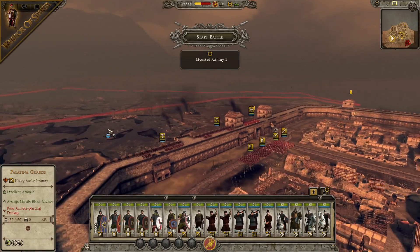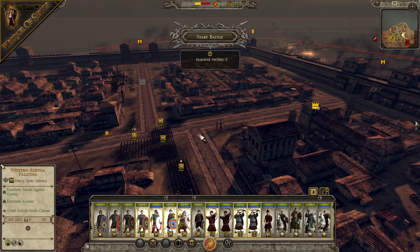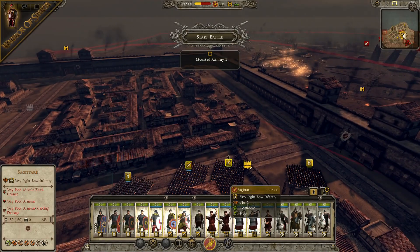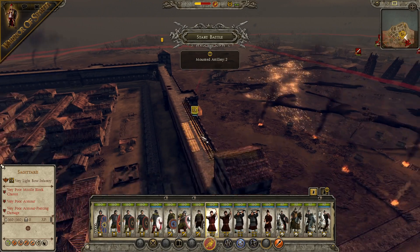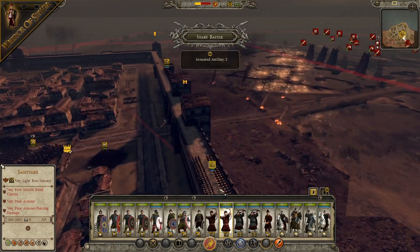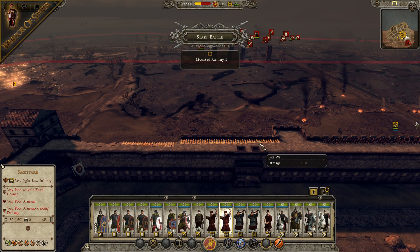We've got quite a lot of units on the right side, so let's bring them across because the main force is coming from that direction — there's no other army coming in, only that army at the front. Let's put our Sagittarii onto the walls to repel and start firing against the siege towers. Burn them to the ground, hopefully.